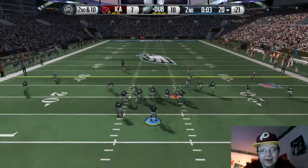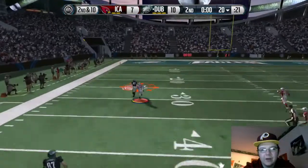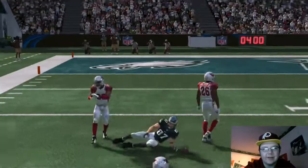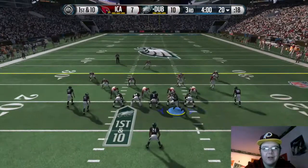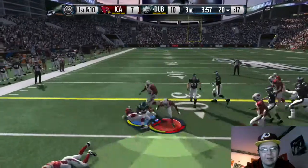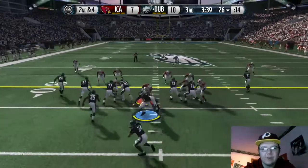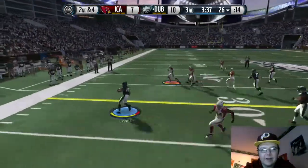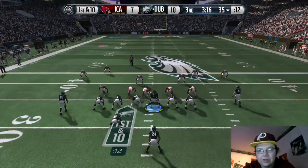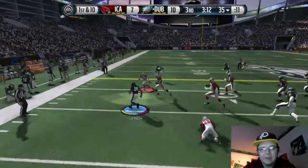We get the ball, didn't do anything on first down. Second and ten — I'm just gonna lob it up and hope for something. The guy is one-on-one and he catches it but breaks the tackle; two other guys bring us down though. We don't get anything out of that, wasn't really expecting it. We get the ball back, get a nice run there by Marshawn. Second and four — runs outside untouched for a first down to the 35.